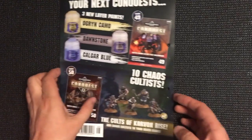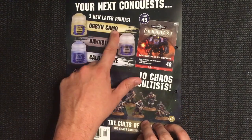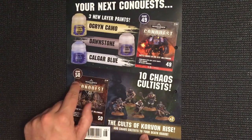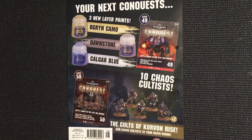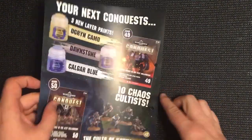Then we've got our data sheets and the map section. Next week we've got some paints — Ogre Camo, Dawnstone, and Calgar Blue. Issue 50 brings ten Chaos Cultists as the Cults of Korvon rise, adding Chaos Cultists to your Death Guard force. Right, let's build some bikes!